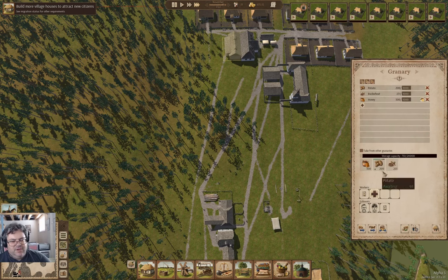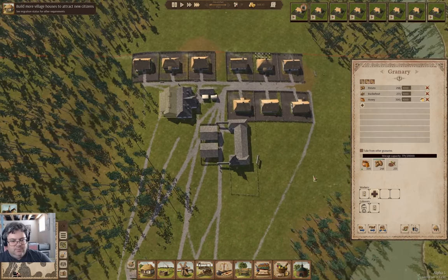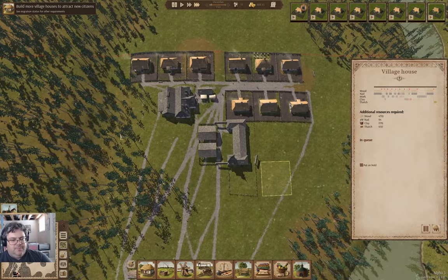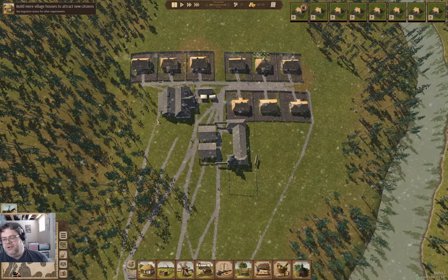Stuff has arrived in here. We've got some honey, we've got buckwheat, we've got potatoes that are decaying. But that is fine. Anyway, I'm going to put the cut here — things are moving along.